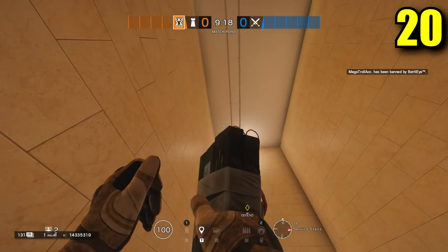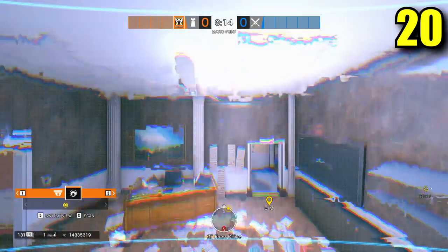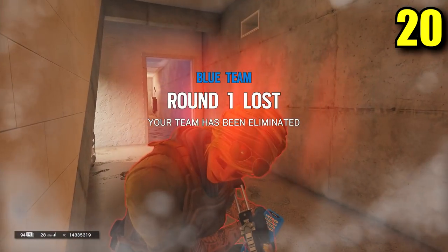If you're playing this game competitively, then the following pre-placed C4 is a default one even in the Pro League — denying anyone trying to reach the top of the Visa stairs.